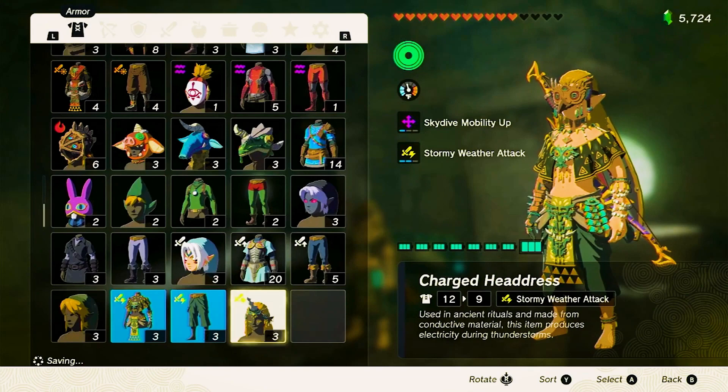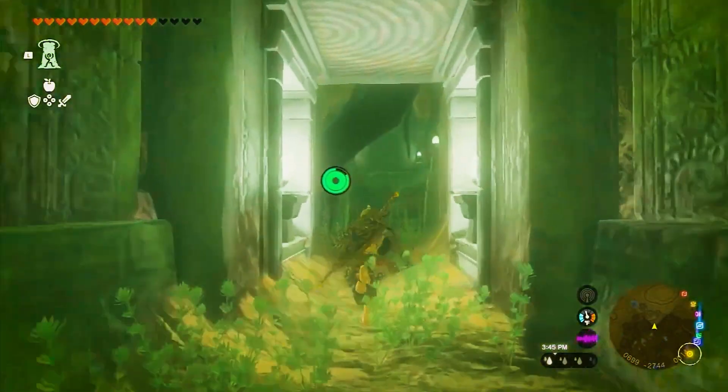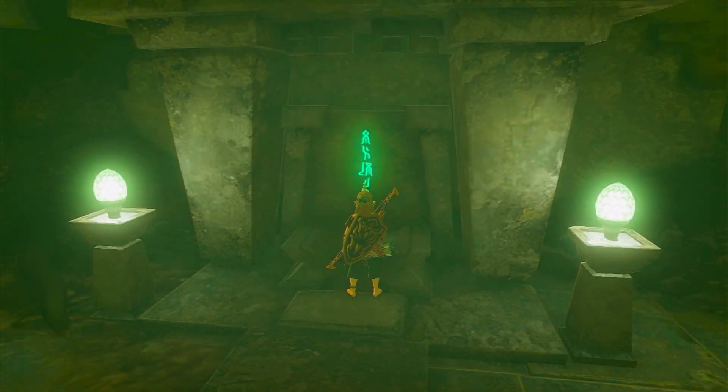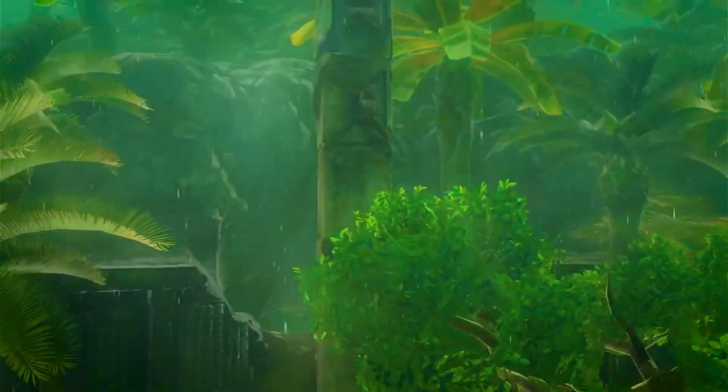Put on the complete charged armor set and enter the ruins at the end of the river. Place a Zonai charge in the altar and behold as a breathtaking cutscene unfolds, revealing the sky islands above. The storm that shrouded the south will dissipate, unlocking a new chapter of your quest.